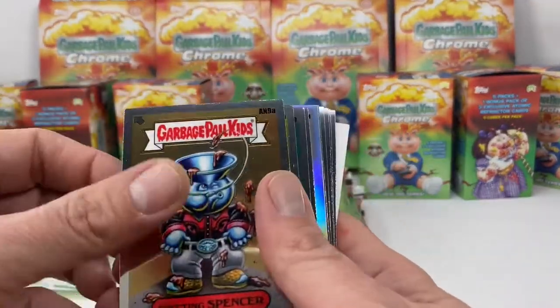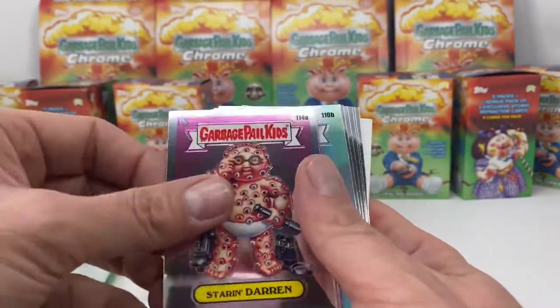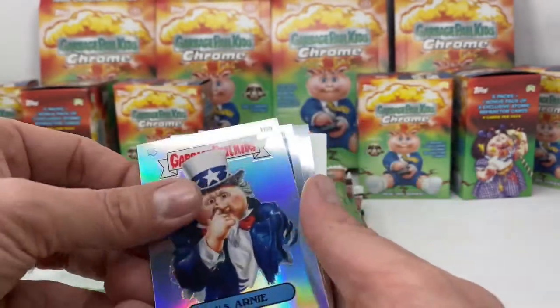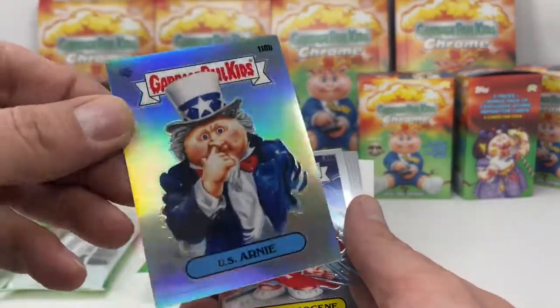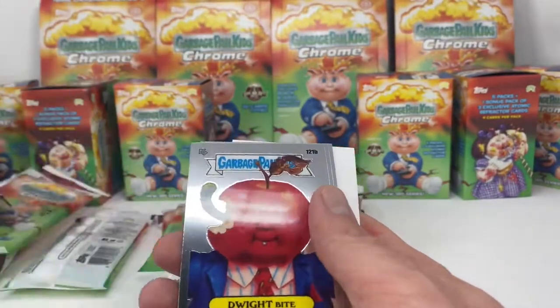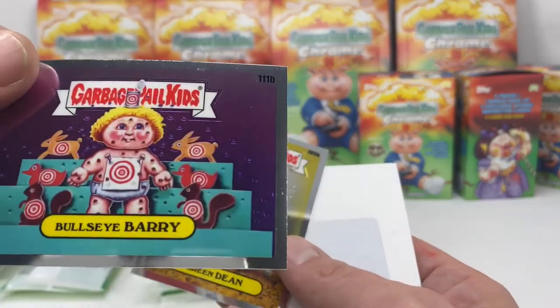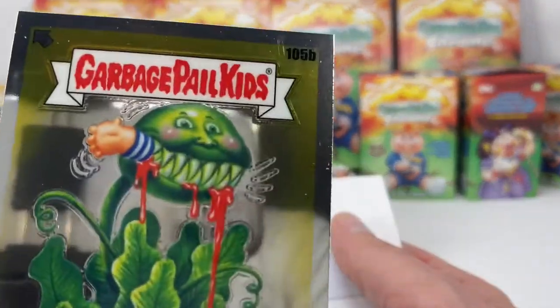Alligator, Spittin Spencer, Joe Blow, Wrigley Renee, Starin Darren, Chromed Chris — they're refracting. Mirror Imaging, Pinned Lynn, Dwight Bite, Bullseye Berry, Green Dean — come on, nothing to say. Green Dean, definitely one of my favorites.